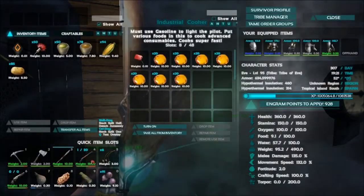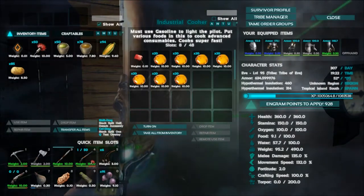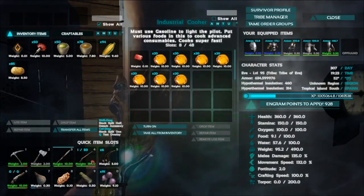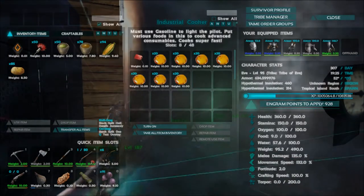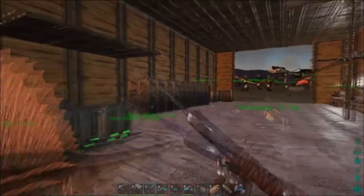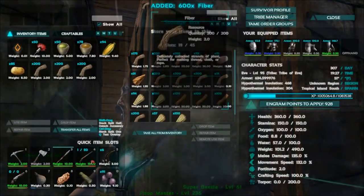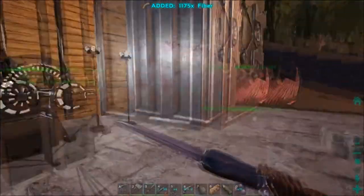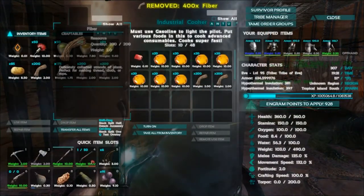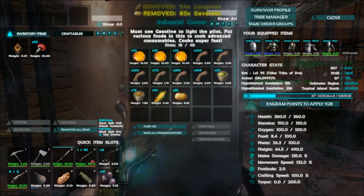Let's look at the total requirements. To make one veggie cake we're gonna need seven sap, two rock carrot, two long grass, two sava root, four stimulant, and 25 fiber. Fiber is one of those base ingredients in kibble and that's what I'm usually making in this industrial cooker anyway. So let's grab a whole ton of it and just dump everything in here.